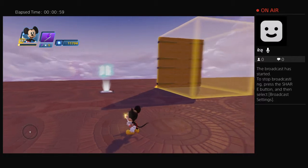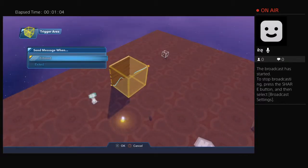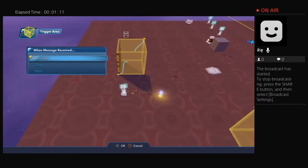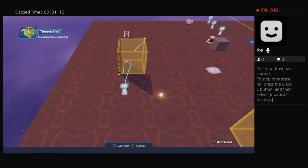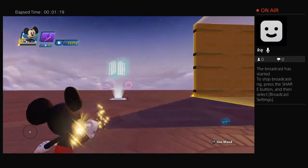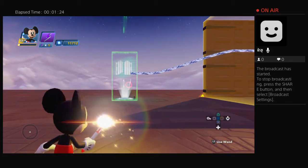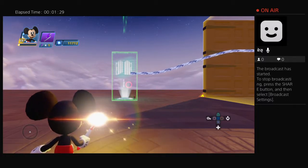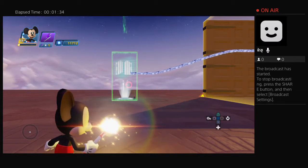So the first thing, I want it to receive an input. When this trigger area is entered by any player, I want it to send an input to this logic gate. By default, the logic gate is open. So when you take the logic gate, you open a fresh toy box with a logic gate in it, by default it will be open. Or if you take it off your ribbon and place it, it's going to be open.